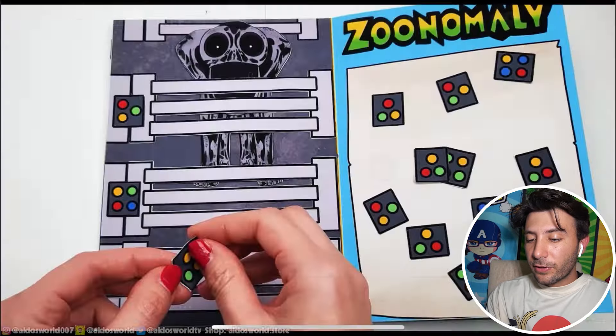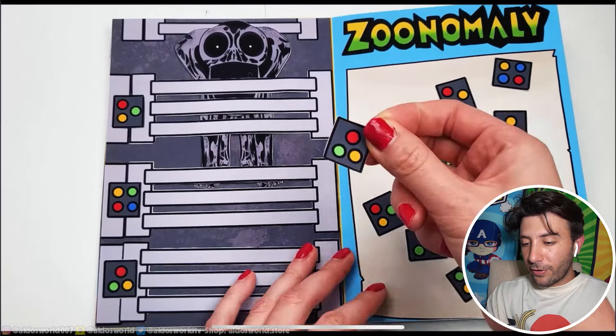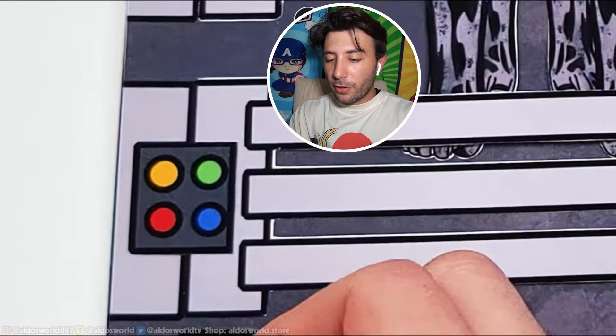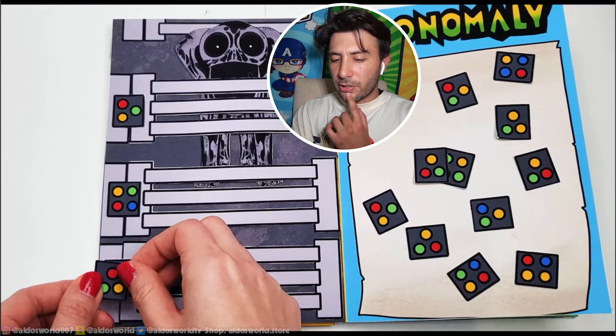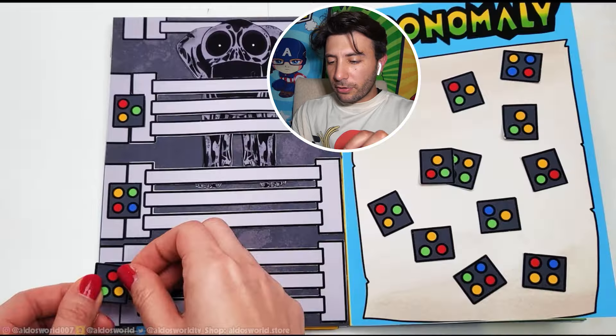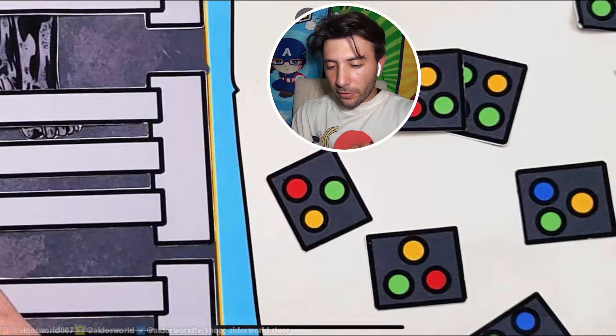Okay let's see if we can solve it without their help. Let's ignore the first one and try to do this one. So we're looking for yellow-red... yellow-red, yellow. None of them are yellow-red bro. Yellow-red and then green-blue, yellow-red green-blue. Okay let's do the top one first — red, yellow, and green. Red yellow, oh this one right here, I think that's the one.